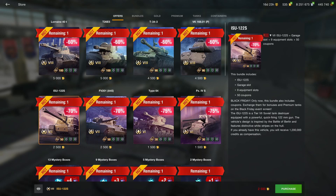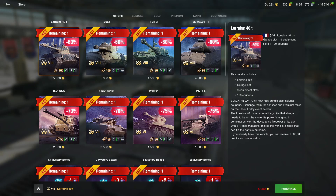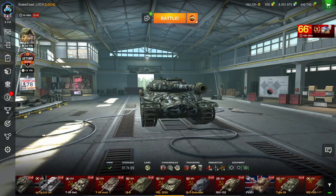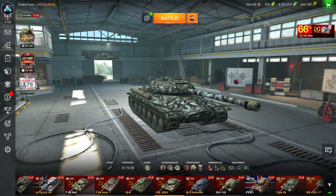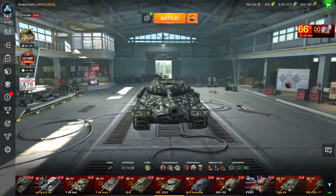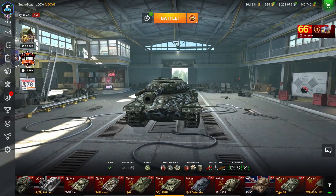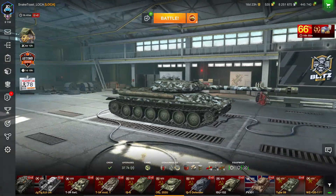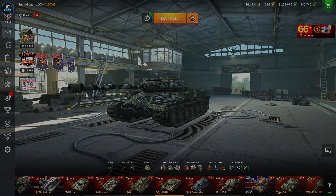I recommend going for the T26E5, the Object 252U, or if you're a more experienced player, the Lorraine 40t. Everything else is not really worth it — the 252U, Lorraine, and T26E5 are the three best tanks, while the 252U is the easiest to play because it's absolutely overpowered. The T34 doesn't have good DPM so don't go for it. Log into the World of Tanks Blitz portal at wotblitz.eu, connect your in-game account, go to Streams, and watch the tournament streams for an hour and a half to get your keys. Do not watch on YouTube as Wargaming won't know which account to gift the keys to. I hope you enjoyed this guide — feel free to like and subscribe. Snake out.